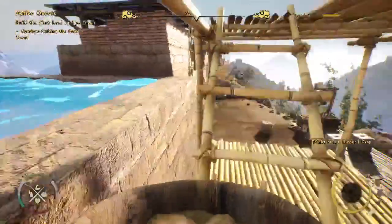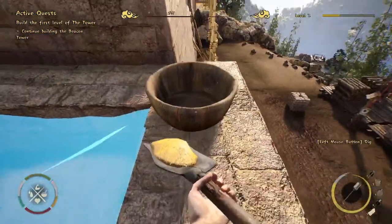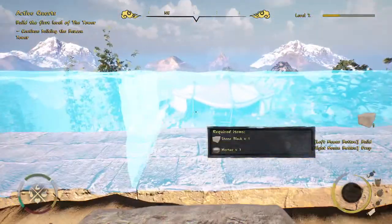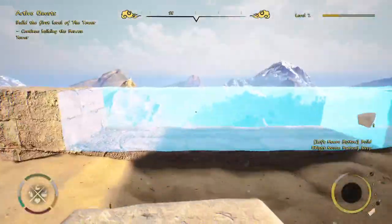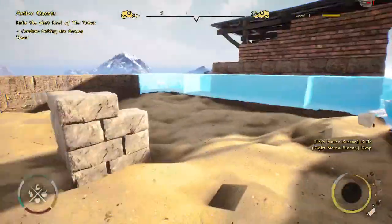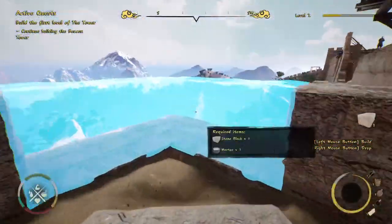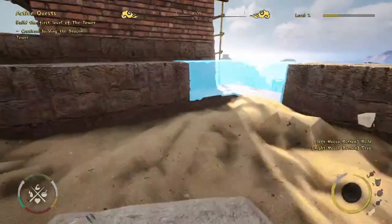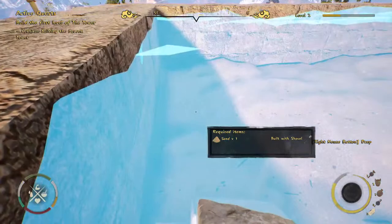Still stone blocks for now, but the next layer will be bricks. That's why we bought the Brick Layer skill — stone is a heavy element so you can only pick one at a time, but bricks are lighter, and with Brick Layer you can carry five at once. So the skill will make our work much faster.